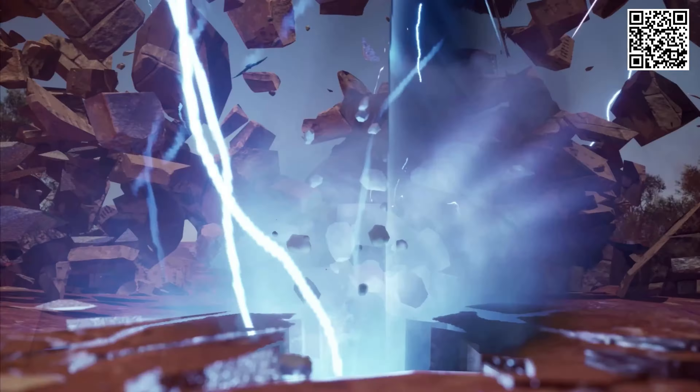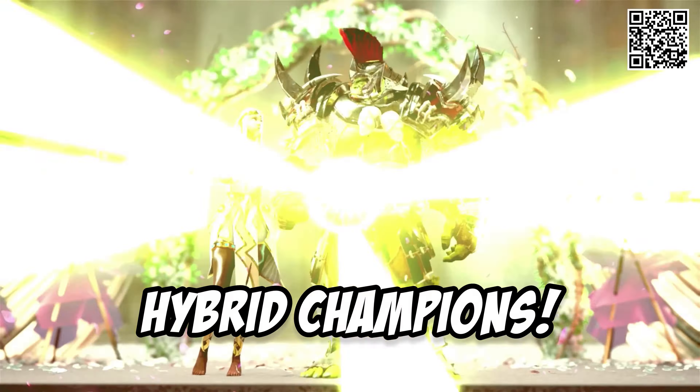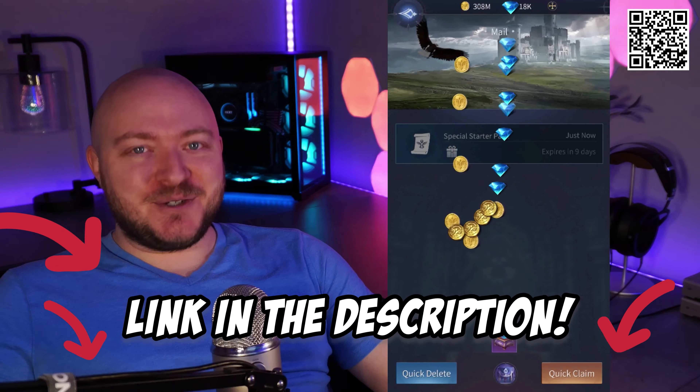But first, download Bloodline Heroes of Lithos, a mobile RPG action fighting game where you can marry your champions to create new and unique hybrids. Use the link in the description to start with some free stuff, including gold and diamonds. See you hopefully soon.